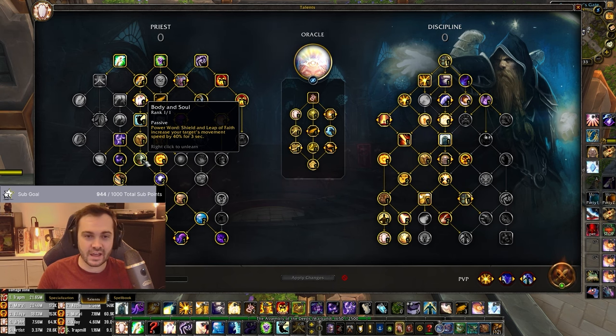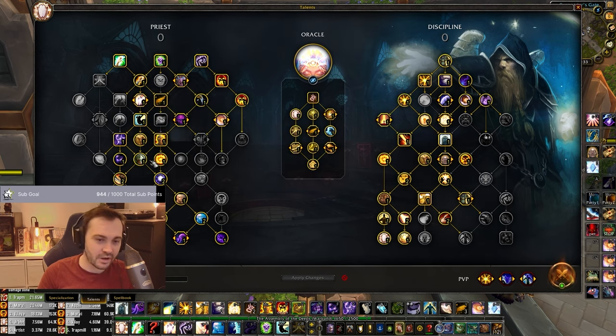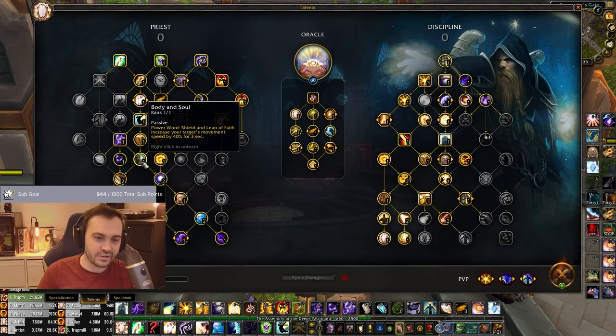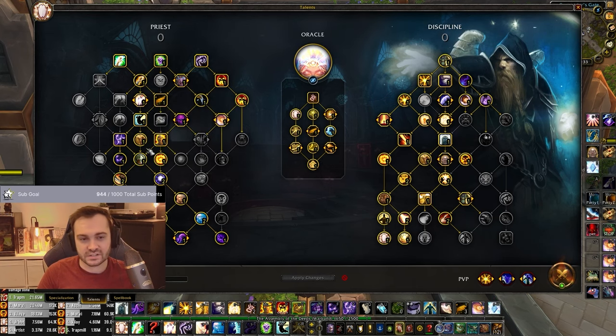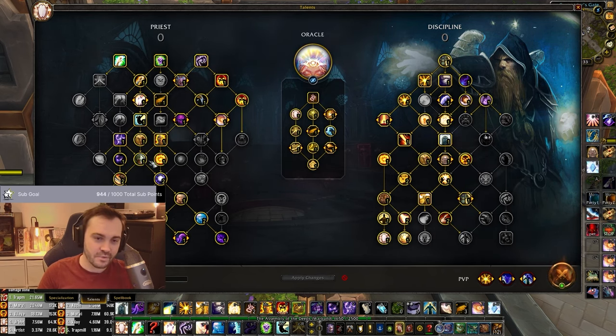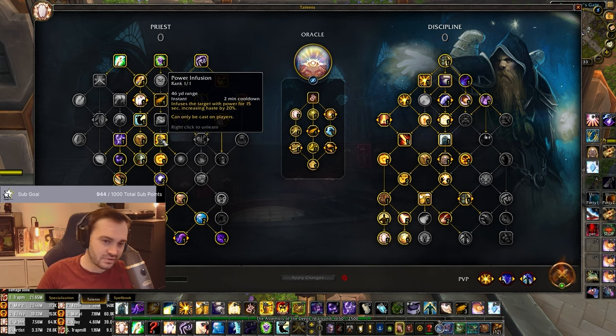If you're quick on dispelling people's Rapture shields you can get a lot of value and force an extra cooldown out. But if you hit the Body and Soul Renew or the Pom a couple of times over the shield, you lose value because you've traded a global for that. So Body and Soul protecting the shield and increasing the chance they waste a global trying to purge it is big - even without the move speed, which is just icing on the cake.